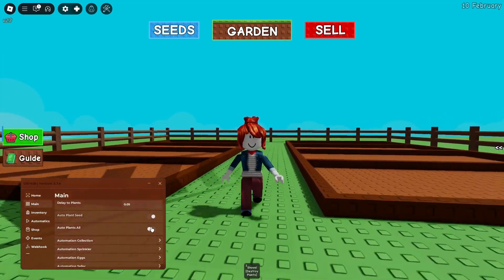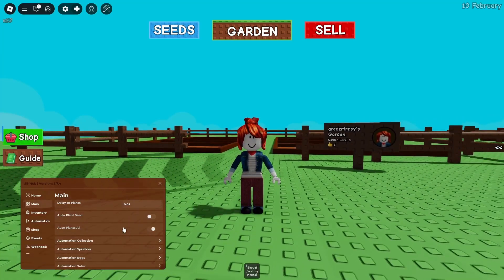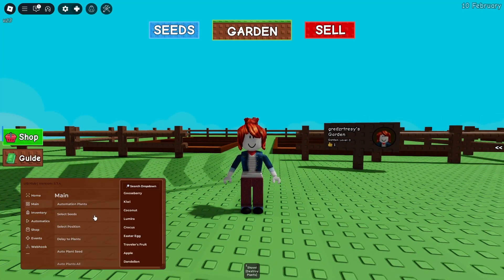Under automation for plants, you can do auto plant seed or auto plant all. We're going to do auto plant all for the example in this video. Then we're going to go to the select seeds section where you can select the specific seed that you want.